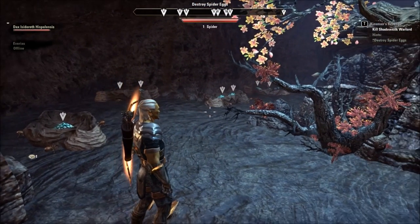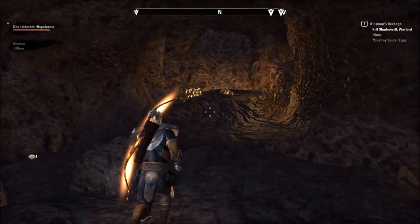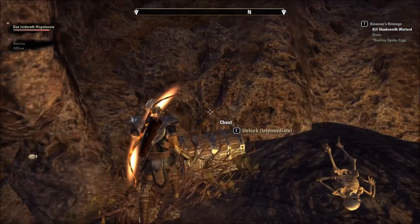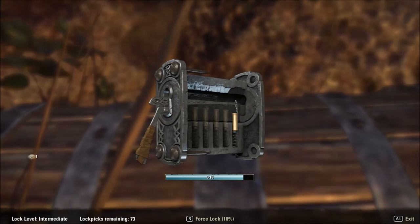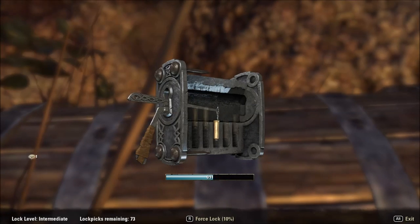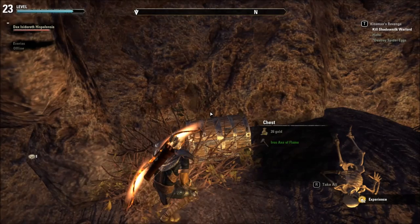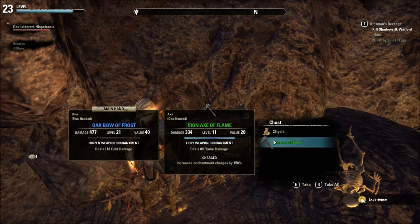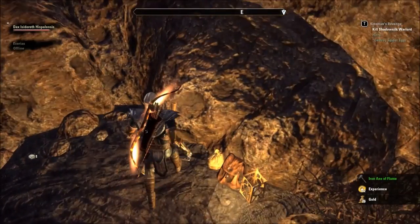Anyway, what's this glow? A little detour. Got it! Probably nothing worth my space. Iron axe of flame — I think it got charged as well. That's okay. I'm not even going to bother to look now, I'll check it all out later.